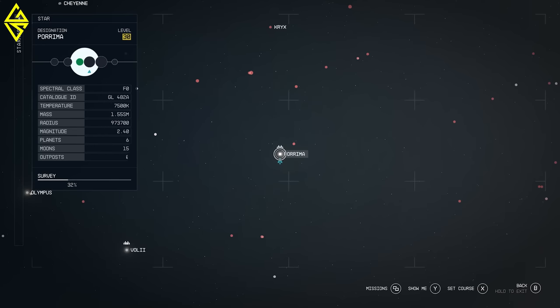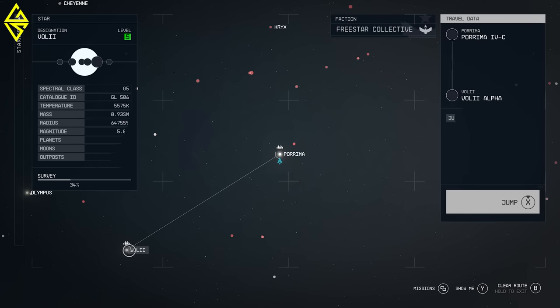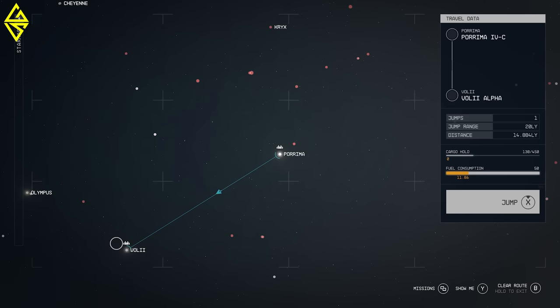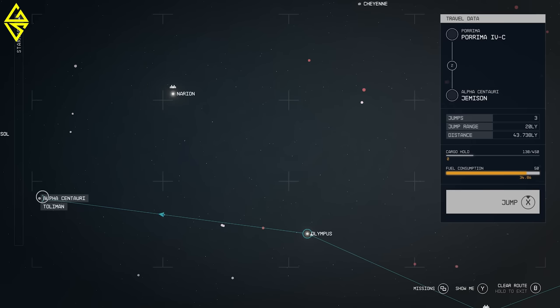Zoom out even further to see all the systems in this part of the galaxy. Here you can plot a course to ones that are light years away. This uses your ship's grav drive to fold space and jump to these systems. And you will need to upgrade your ship and skills if you want to jump to the most distant ones. But for now, we'll plot a course to the Alpha Centauri system where we can find the city of New Atlantis.